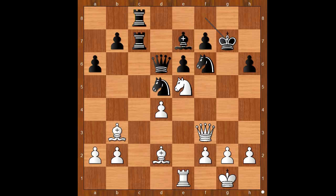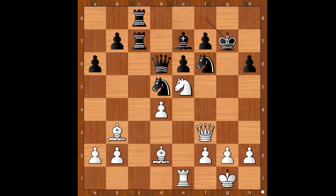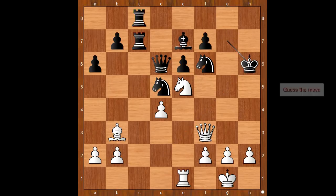Did you pause? What did you find? Queen to g3 check doesn't work — after check, king to f8, bishop takes on h6 check, king to e8, and black is okay. Back to our game. What is the move then? The move is bishop takes on h6, check — the second piece sacrifice. Tal had to see this move before he sacrificed the rook. The sacrifice was not accepted — king to h7. If king takes on h6, then knight takes on f7 check, winning the queen. Back to our game.